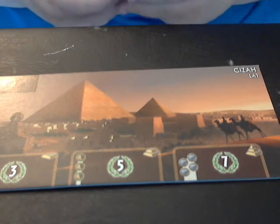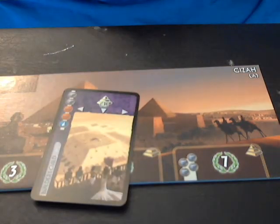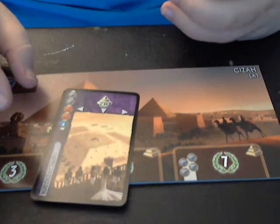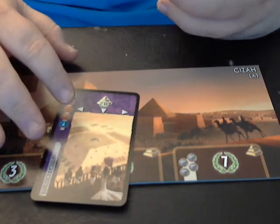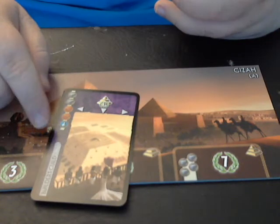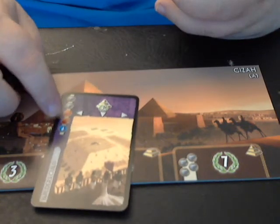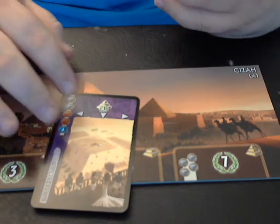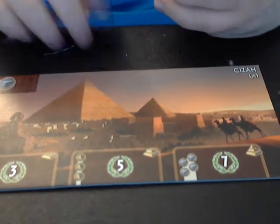In the third age, a new card type gets introduced — the purple card, called a guild. The guilds work similarly to some of the other cards and usually end up just getting you victory points, though sometimes they can get you other things. They're usually very expensive — as you can see, this one costs two stone, two brick, and a glass — but they can give you pretty good benefits.